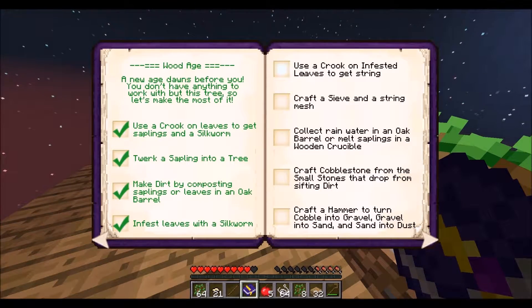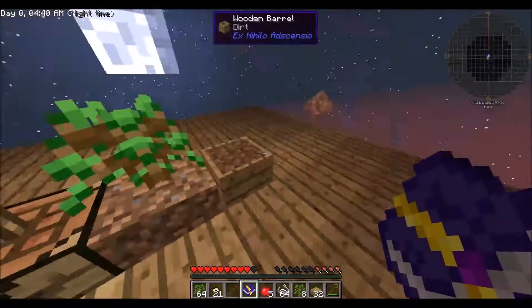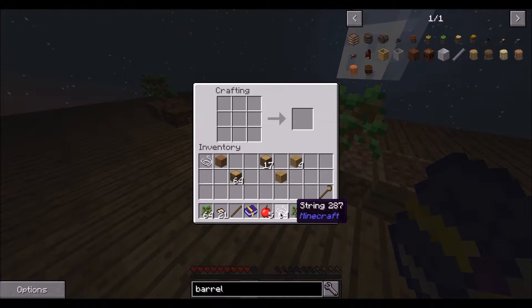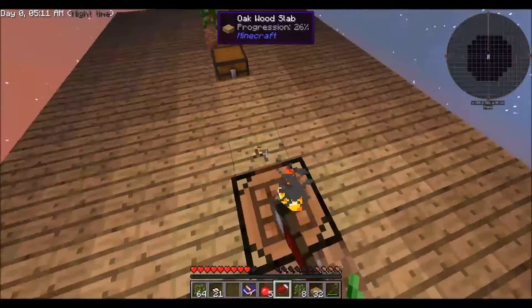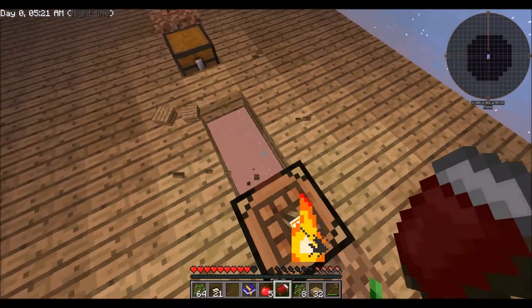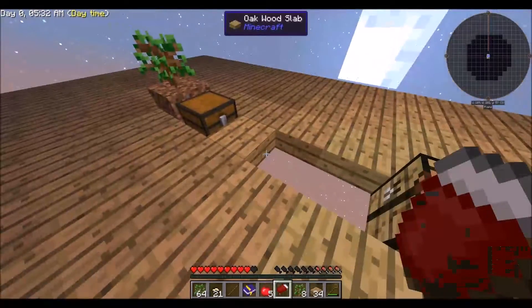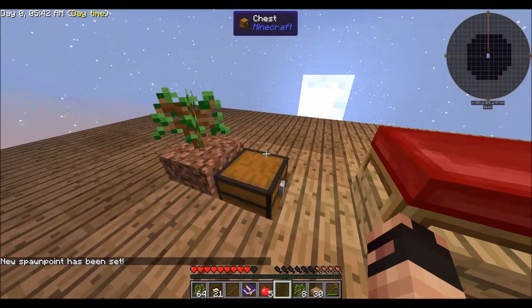I'm trying to think here - use a crook on infested leaves to get string. Craft a sieve and some ash. Well first of all I think it's proper to make a bed before we do that - oh shoot, I forgot to make some wool. It's three wool I'm pretty sure. Let's do that, and there we go. Put our bed here - I think we'll put most of our stuff right in the middle. Does there need to be a floor under it? There must have to be a floor under it, so boom boom - because my OCD will start to go off.